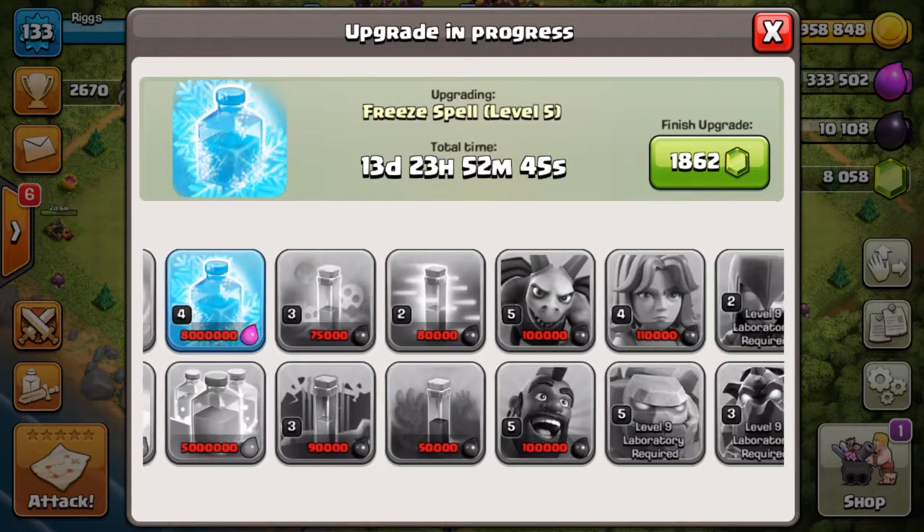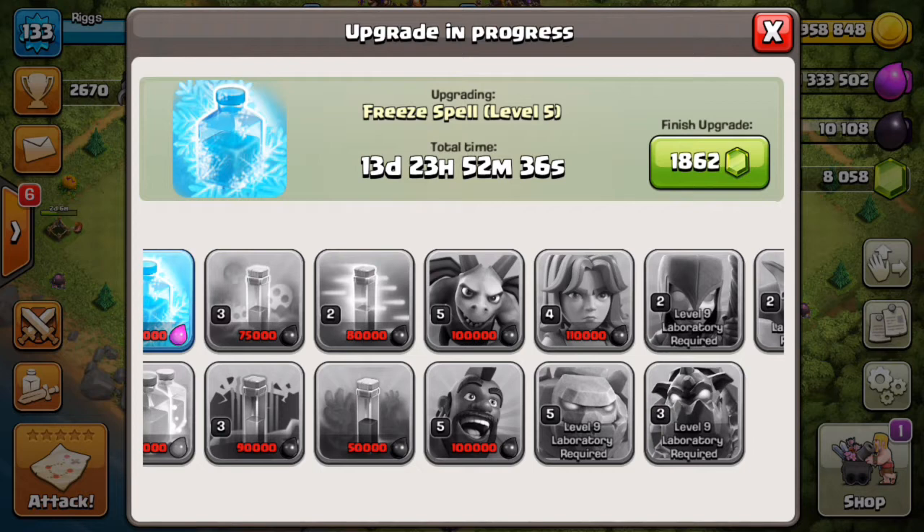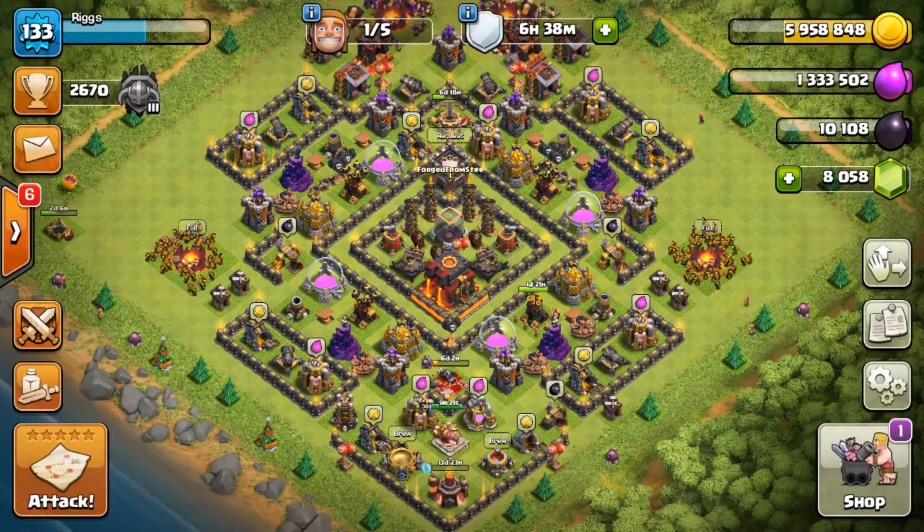Any of these upgrades where you're maxing out the troops — after Freeze I'm pretty sure I'm gonna do Valkyries, those are also 14 days and 110 dark, which won't be too hard to grab. Like I've said in the past, I'm basically doing one dark troop in the lab and then an elixir troop or a spell, just going back and forth.